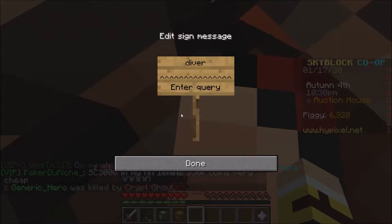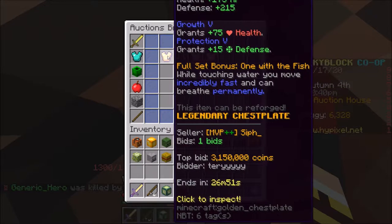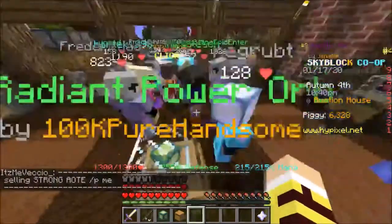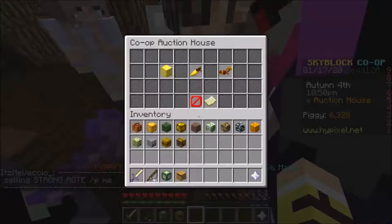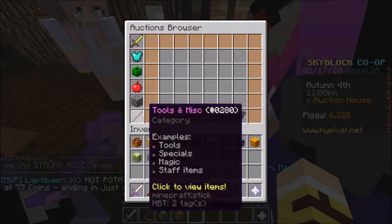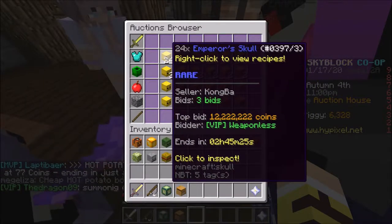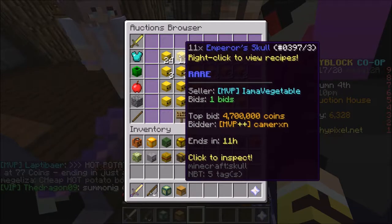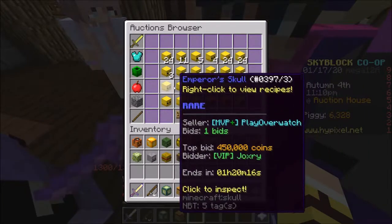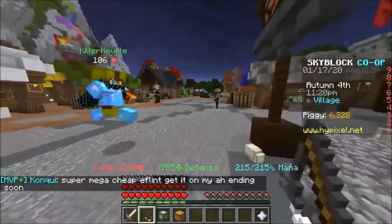The Diver armor in the auction house - the chest plate is around 3 million, boots around 1.7 million. The whole set could cost around 7 million. Or you can buy Emperor Skulls directly - one Emperor Skull sells for 12 million, so the whole set is around 12 million. But per Emperor Skull is around 500k, so if you want to sell Emperor Skulls instead of crafting the Diver Set, you can do that.